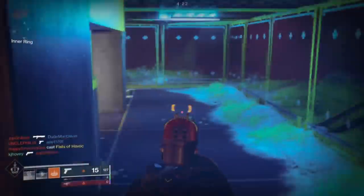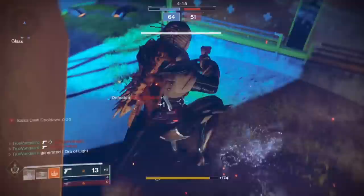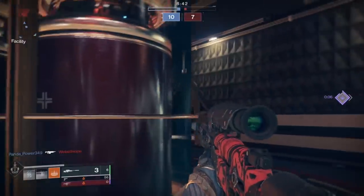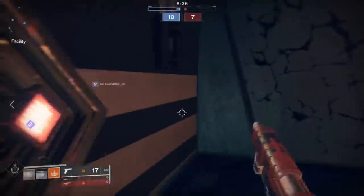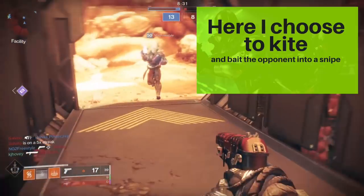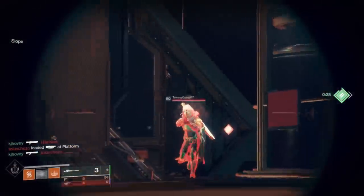Tactic number four is called kiting, or what I like to call the brave brave Sir Robin — and no one under the age of 30 is going to get that reference. Kiting is when you turn your back to a pushing opponent and pull them to a place you want them to go. As long as you're close enough that they want to pursue you, you can pull them toward your teammates, buy time while waiting on a grenade or super cooldown, and then turn and engage when you have those ready.